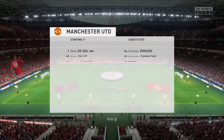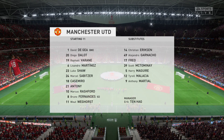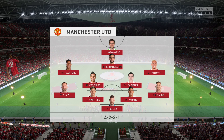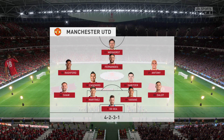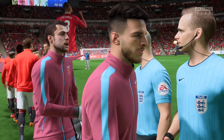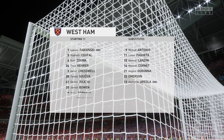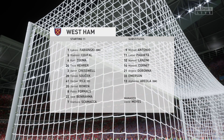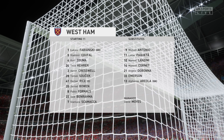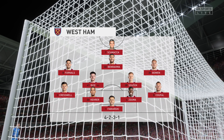Manchester United have chosen their lineup: David De Gea between the posts, Anthony and Marcus Rashford in the wide positions, and Wout Weghorst as the striker. For West Ham, the experienced Lukasz Fabianski stands between the posts; Kurt Zouma plays with Tito Keira in central defence; Declan Rice starts alongside Tomasz Soček in central midfield, and they've gone with just one player in attack.